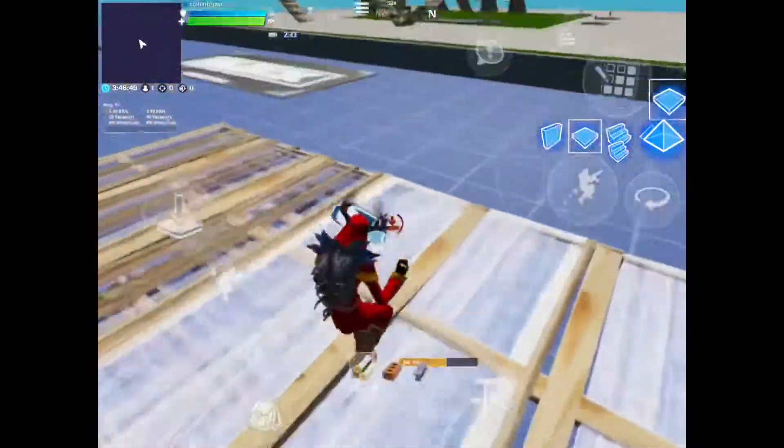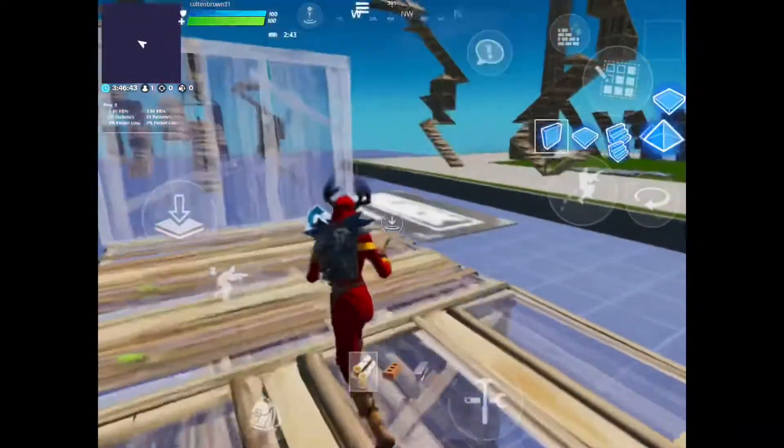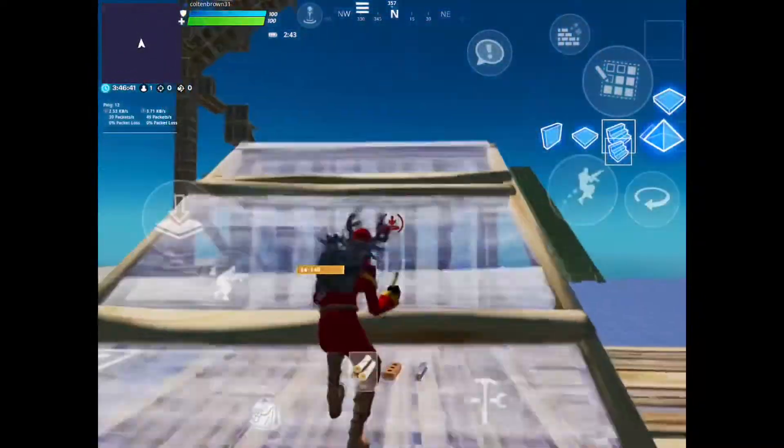This is a high ground retake I would try: you place a cone over you, then edit it so you can jump onto it and it forms a ramp.